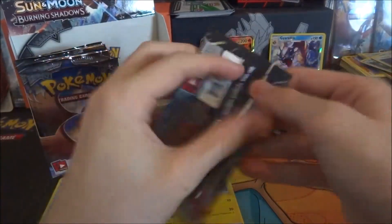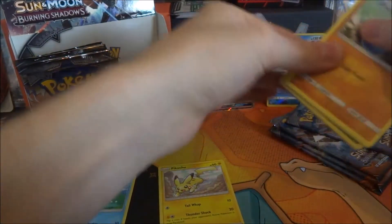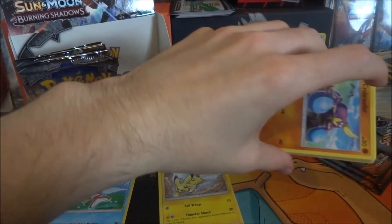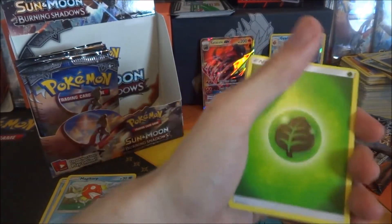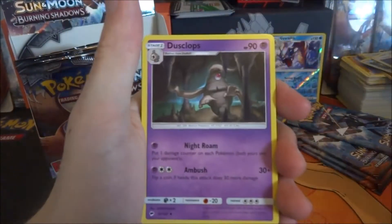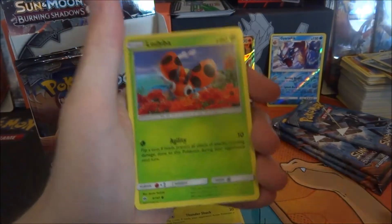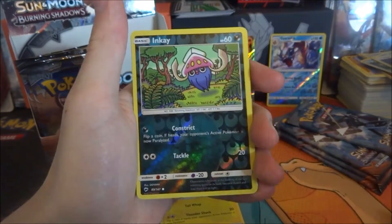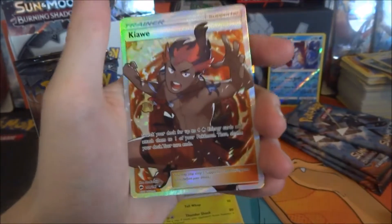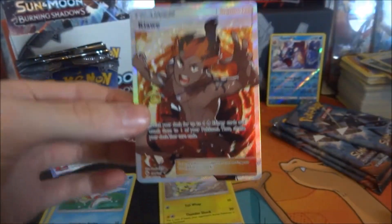Oh yes, next pack — I think this is the fourth pack in. Close your eyes, do not see that code color. Someone's screaming outside. One, two, three, and four — guess the energy: water. It's a grass energy. Simisear, Dusclops, Accelgor, Crabrawler — I want to get a full art trainer, come on! Lele, Caterpie, Sandygast, Venipede. The reverse is an Inkay, just a common. The rare is a Kiawe! Oh my god, I was just saying I wanted a full art trainer — is this a dream?